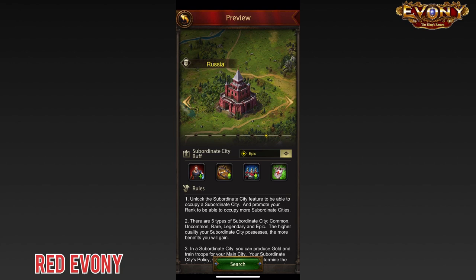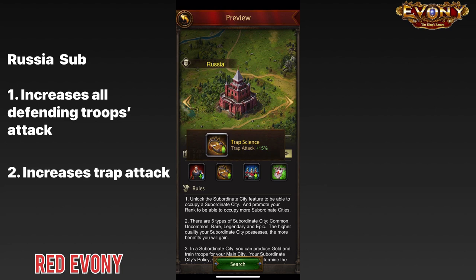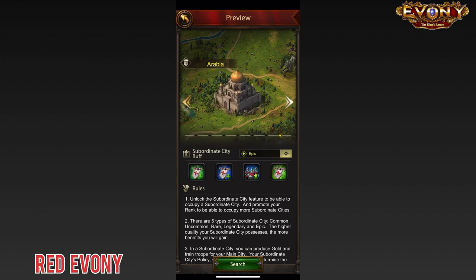Next, the Russian subsidy. First buff: in-city troop attack — during PvP when you are defending, it increases the attack of all the troops in your city that are defending. Second buff: trap attack — it increases the attack of all of the traps that you have in your city.